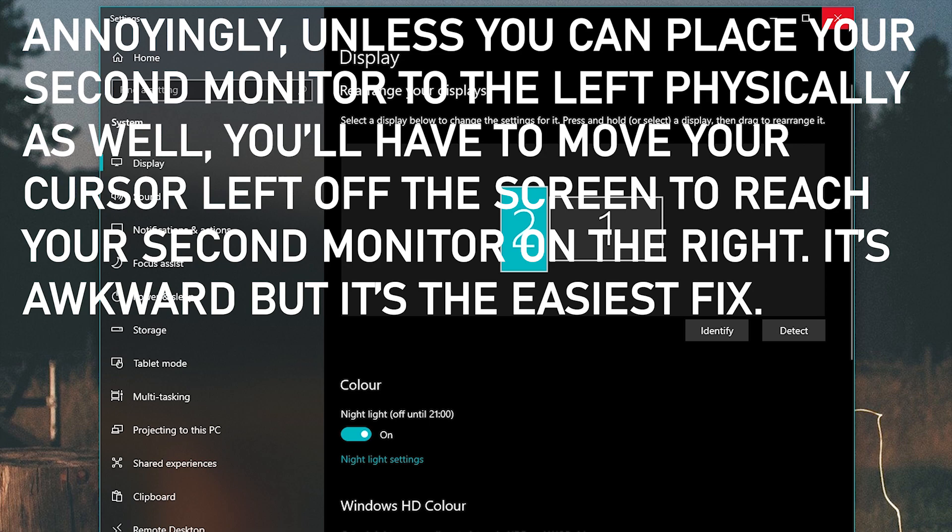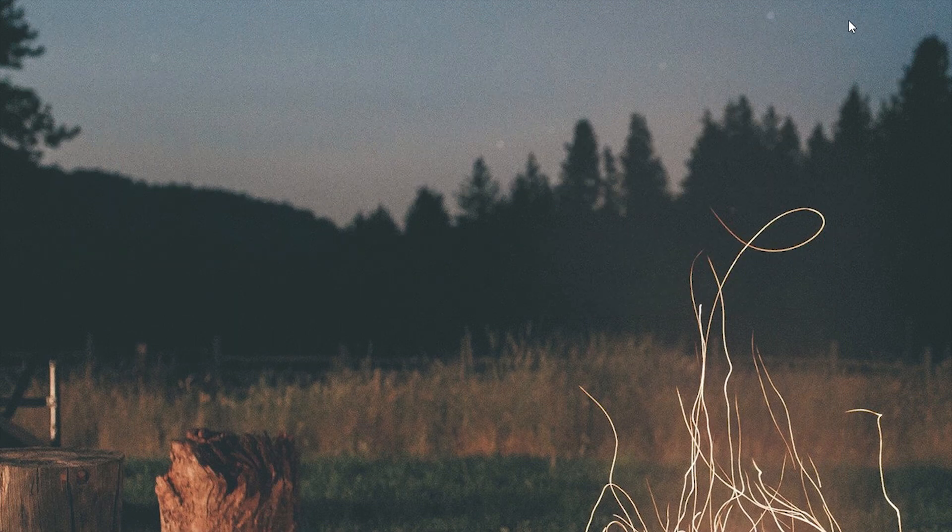You can also physically move it to the left to make it a bit easier, but if you can't, you'll have to scroll to the left of your desktop to reach your right-hand monitor, which can be a bit awkward, but it's the easiest fix I could find. Thanks for watching, I hope that helped.